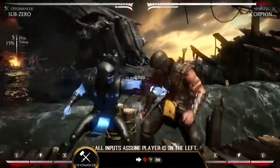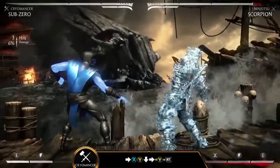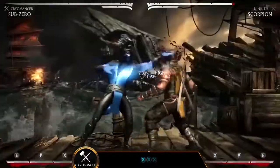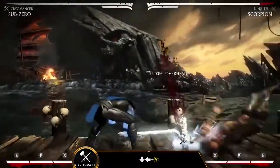First up, Cryomancer. This ice weapon variation caters to an aggressive playstyle. Forward X-Y is a quick opener that can transition into a freeze, or press Y a second time to complete the combo string and launch your opponent into the air.